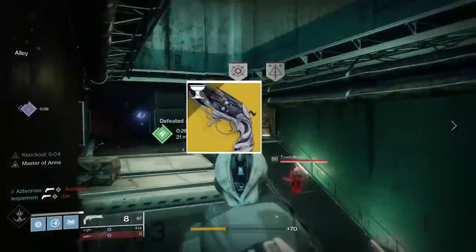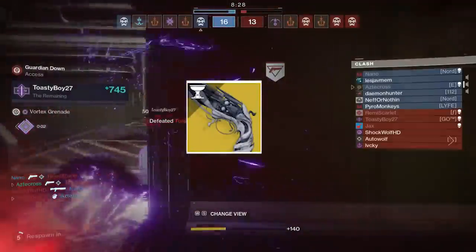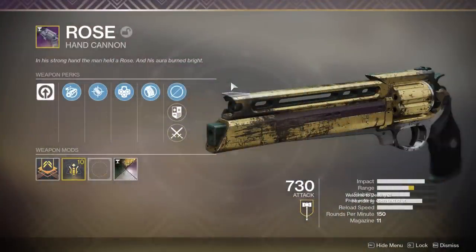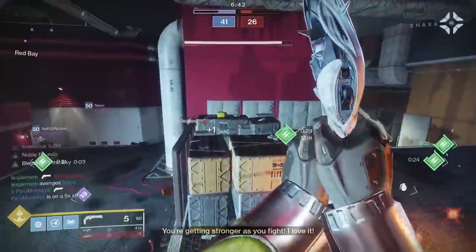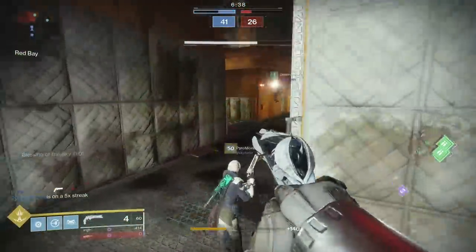Ladies and gentlemen, I present to you Lumina. This is the exotic hand cannon that has been discussed and talked about, and it essentially is Rose fully evolved. Rose is actually the legendary version of this weapon without all the cool stuff, which we will get into. But we will be individually reviewing Rose tomorrow. For today, we are going to be talking about Lumina, because it is the first of its kind. It is a support weapon.